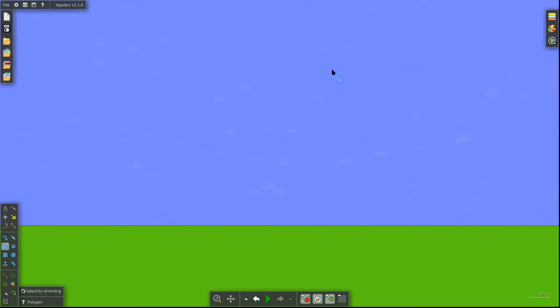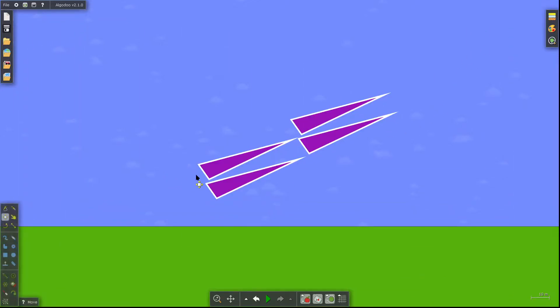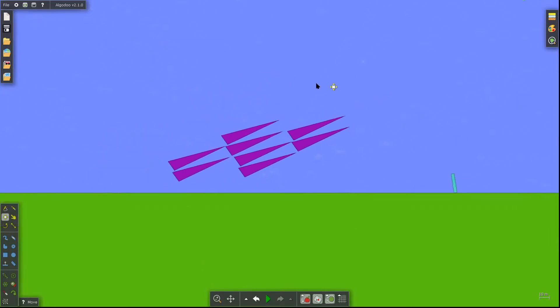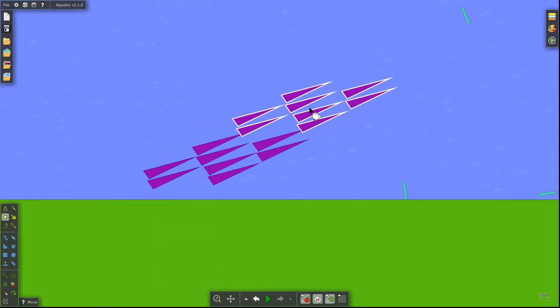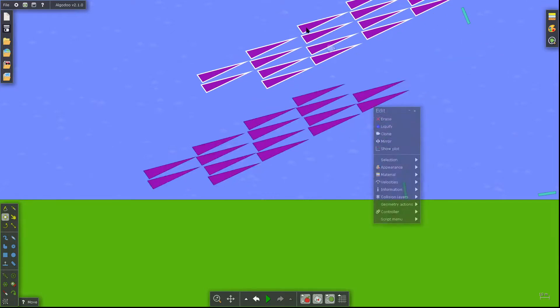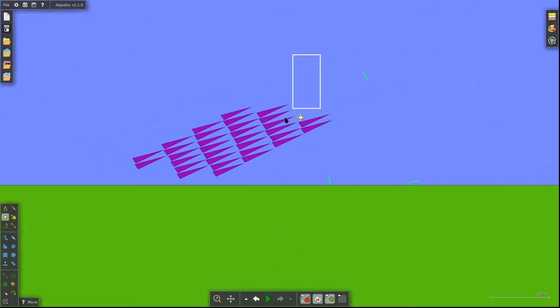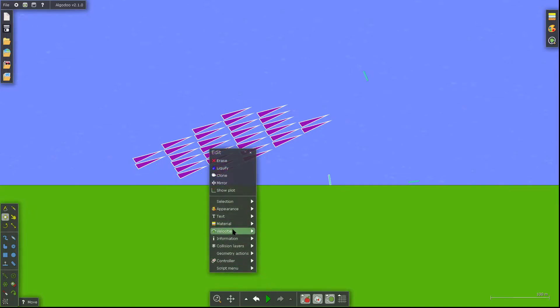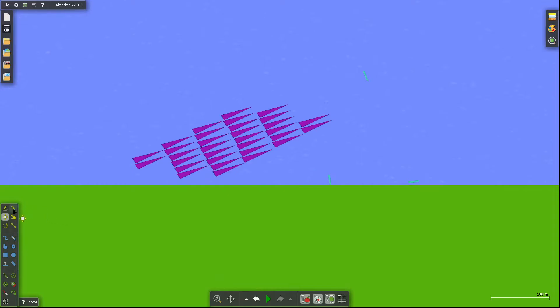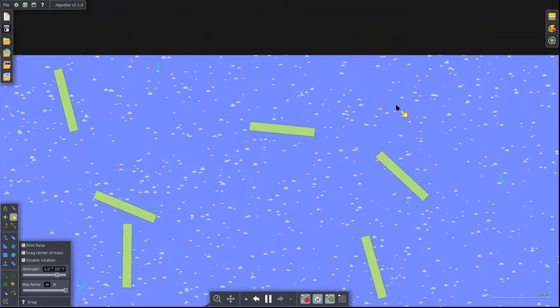How about we make a shield out of different things? Like triangles — these triangles. These are like this. I forgot to set them to immovable.